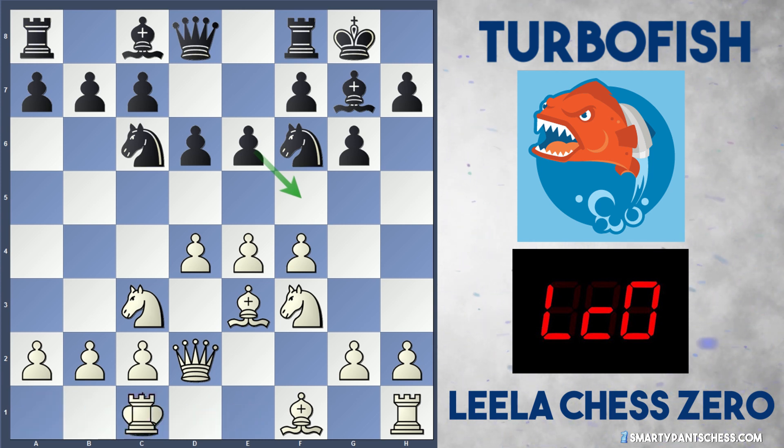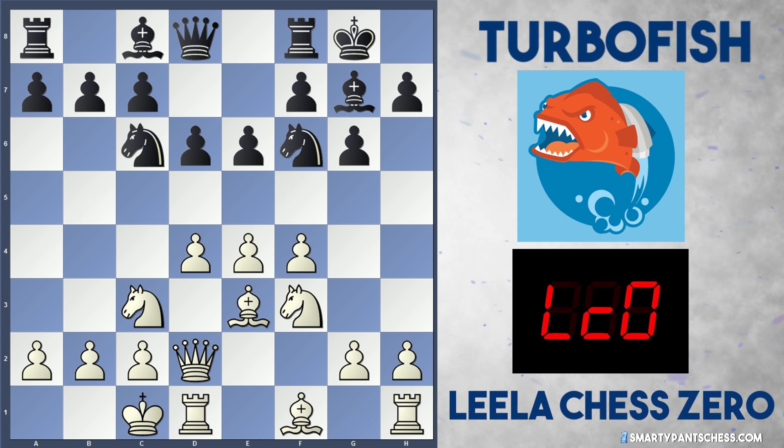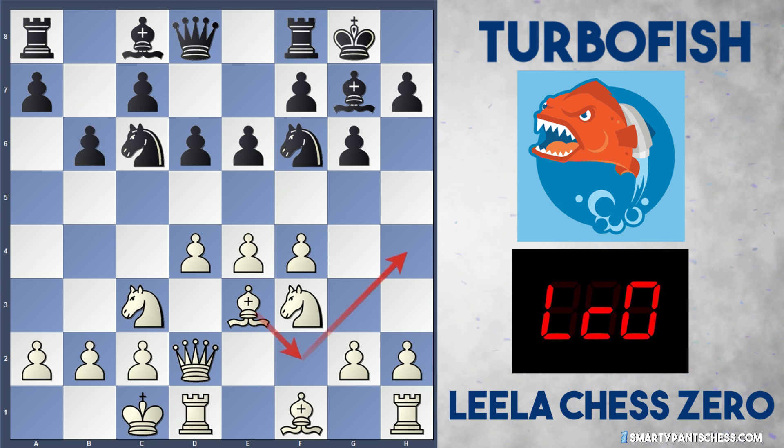So Leela just castles queenside and plays a nice developing move. B6 is played by black, and here Leela reveals her plan, which is to play bishop to f2 followed by bishop to h4. This is rather interesting because usually this isn't the typical plan.